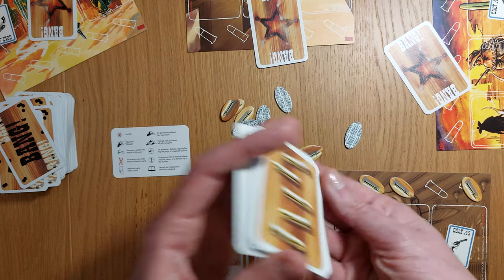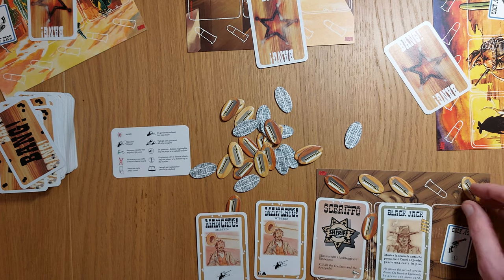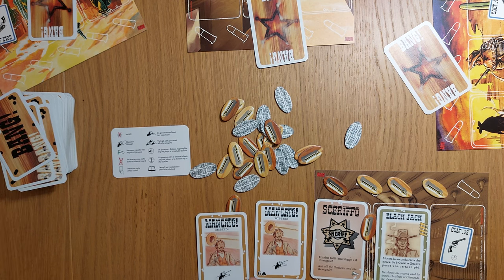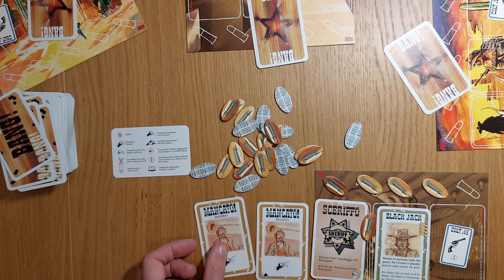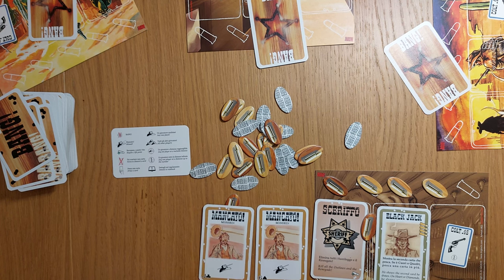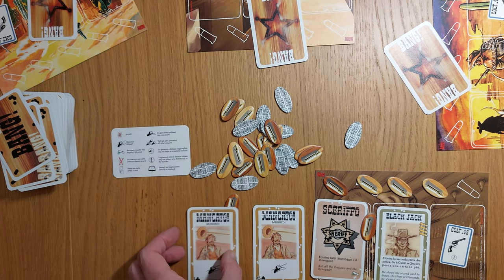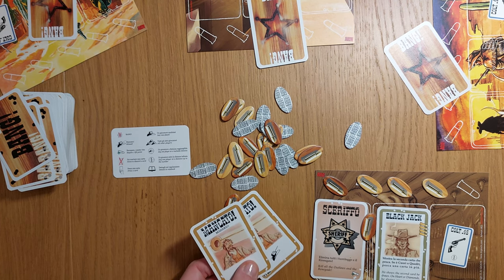We need to hand out our characters — shuffle them up, everyone takes one. I happen to be Blackjack, which is why I have four bullets. He shows the second card he draws, and on hearts or diamonds he draws one more card. So on my first turn I draw two cards, show the second card out loud so everyone can see it. It isn't relevant, but everyone knows I've got it. This card protects me from people trying to fire at me. Right now I'm not playing any cards — you can play any number — and you can discard excess cards.